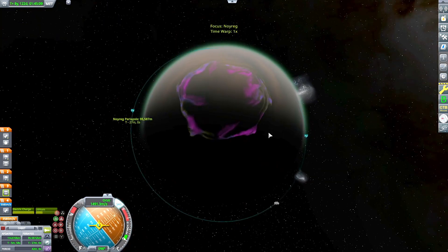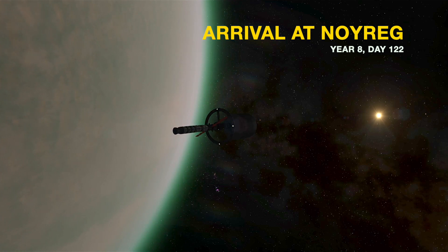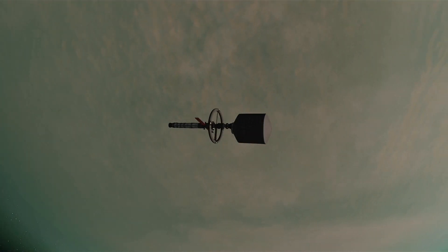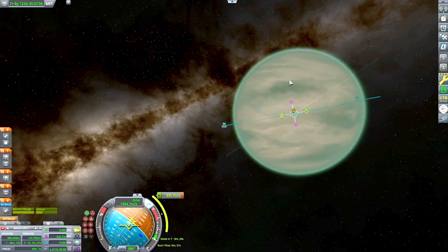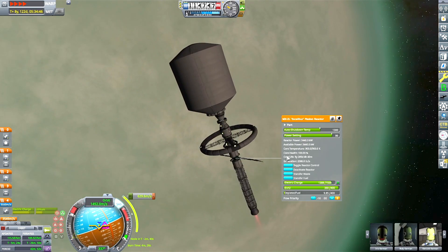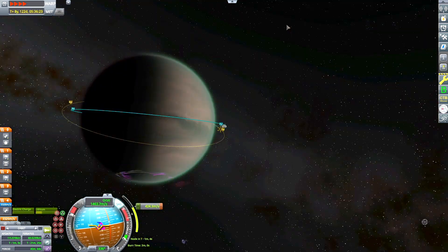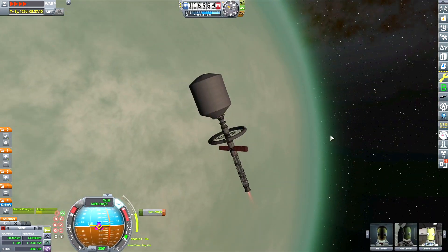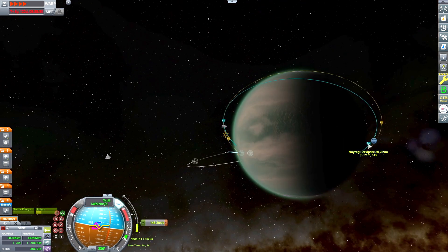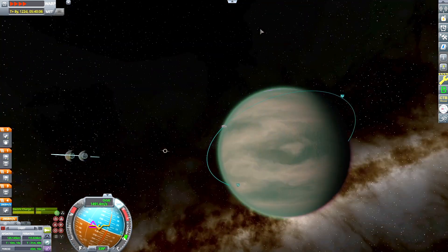Looks like that maneuver's done. We're coming up on the day side of Noreg. We've arrived at year eight, day 122 — so we've been in space quite a bit. We're about to set up our last base and then we'll be able to stretch our legs out on some real ground. Now I'm just widening the inclination of my orbit so that I can cover more ground as the moon orbits — it gives me a wider range of landing sites to choose from if you're orbiting at a slightly inclined angle.